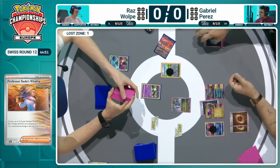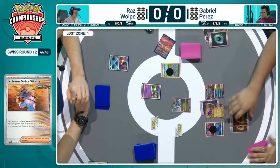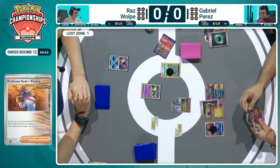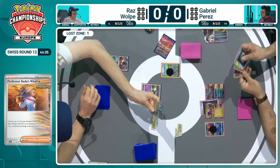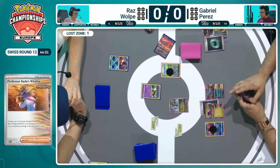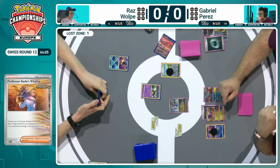Looking at Gabriel's board state and his actions so far, he would have loved to get more value from Professor Sada's Vitality if only he'd hit the Earthen Vessel prior to that moment — or even the Pokéstop discarding energy can often be a dream for Ancient Box. But at this moment in time, it's going to be a lot of single prize trading unless Raz decides to try and stretch and overcome, and it's just a pass back over to Raz.